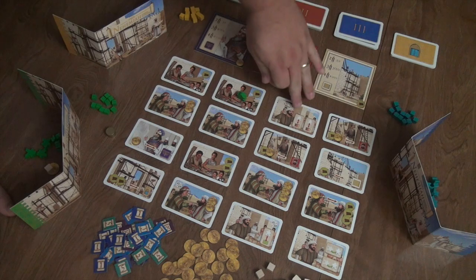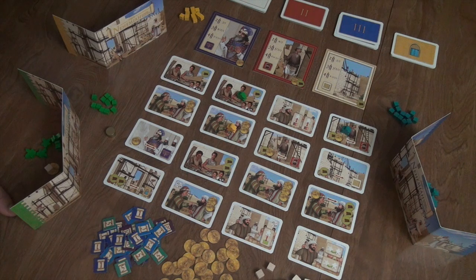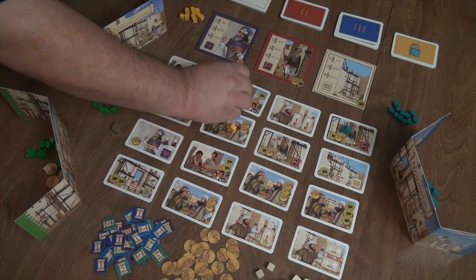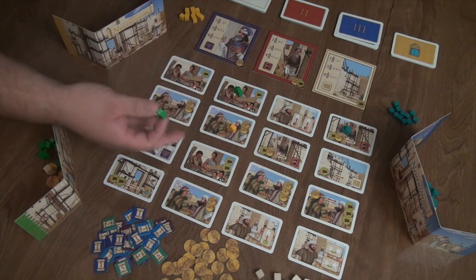The yellow player then has the opportunity to choose any of these columns. If they choose this column, this column, or this column, they can only place in the top row. But if they choose this column, they can only place in the second row. We're going to place there. Blue would then place right here — he wants to start training some guards. Now it comes back to Green's second turn. I could either activate my worker by laying him down to get one wood from the reserve, or I could take another meeple and place it somewhere on the board.